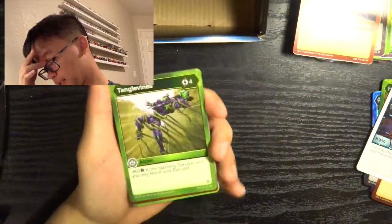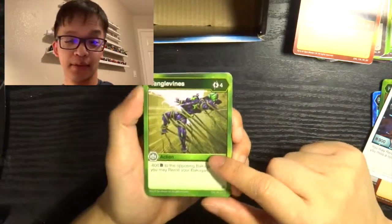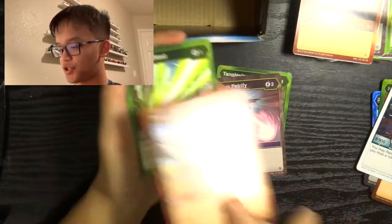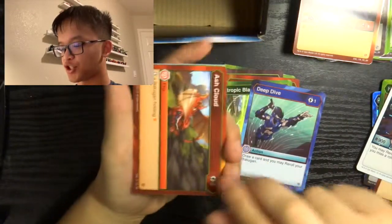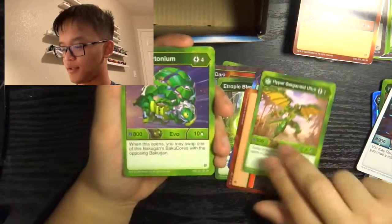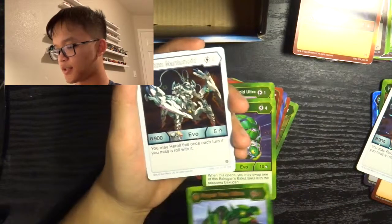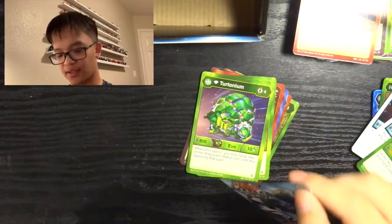Sorry guys, it's a little late right now while I'm doing this video, so if I itch my eyes a lot it's because I'm a little tired. Tangled Vines, Darkest Petrify, Sword Barrage, Tropic Blast, Deep Dive, Ash Cloud, Hyper Gorgonoid Ultra, Diamond Tertonium, and our special rare: Hyper Trox Ultra. Our Hex: another Titan Mantanoid. That's disappointing.